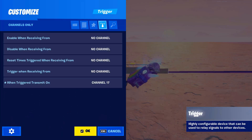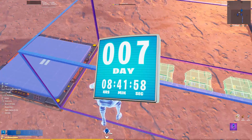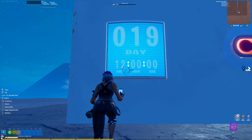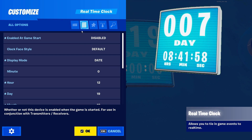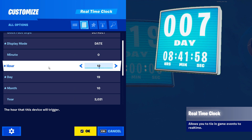Once we have all 7 triggers set within our sequencer, we can pull out the real time clock. Open up the settings and make sure that you set enable on game start to disabled. Then we want to set the display mode to date so it looks more like a calendar, and then set the hours to 12.